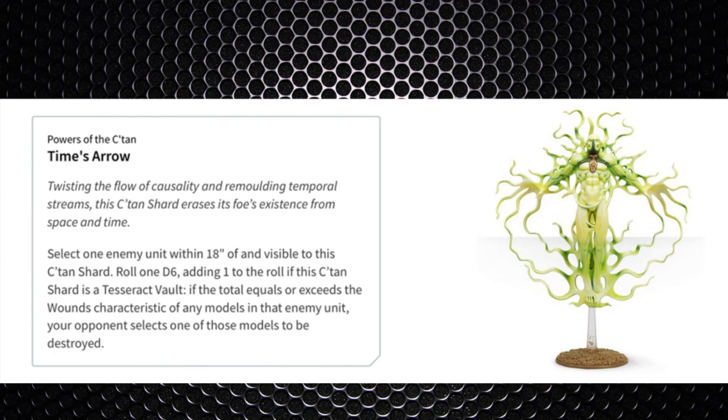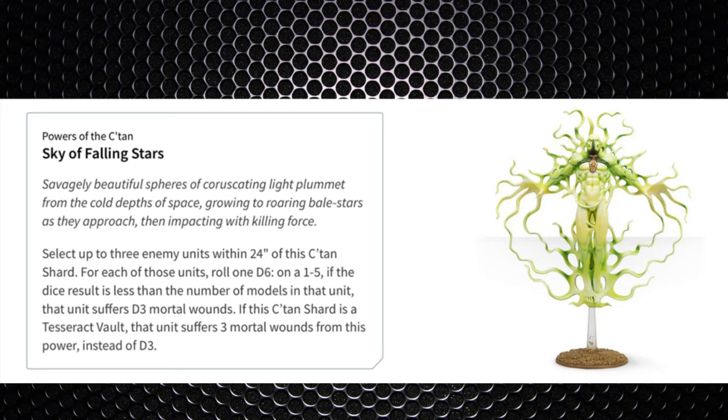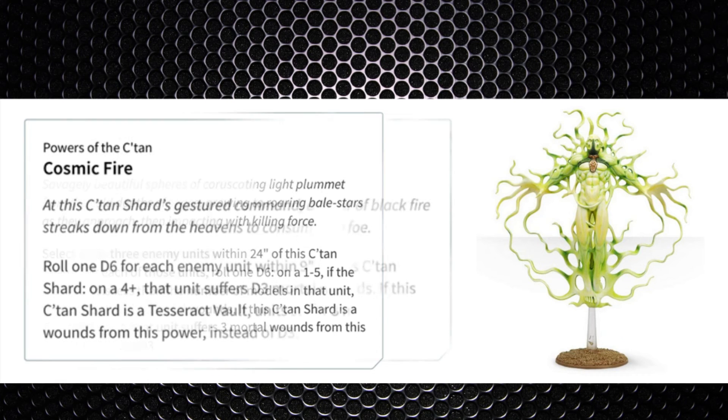Power two, Time's Arrow: select a visible enemy unit within 18 inches, roll a d6 — if the result equals or exceeds the wounds characteristic of any model in that unit, that model is destroyed. This can target characters and works best against elite or HQ units with 2-4 wounds. Importantly, no wounds or damage are caused, so abilities that ignore wounds cannot apply. Power three, Sky of Falling Stars: select three visible enemy units within 24 inches; for each, roll a d6 — if the result is less than the number of models in the unit they suffer d3 mortal wounds, for a potential 9 mortal wounds total.